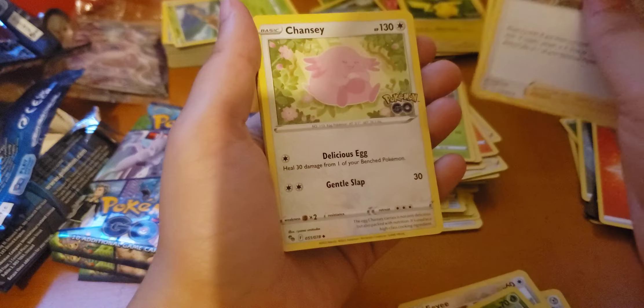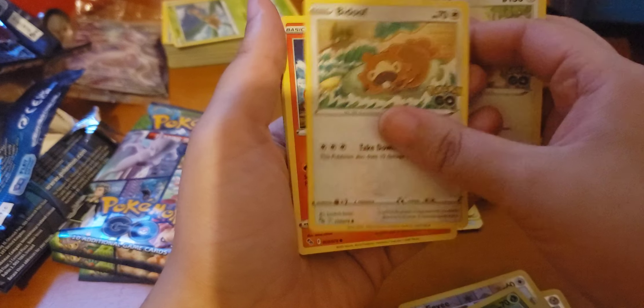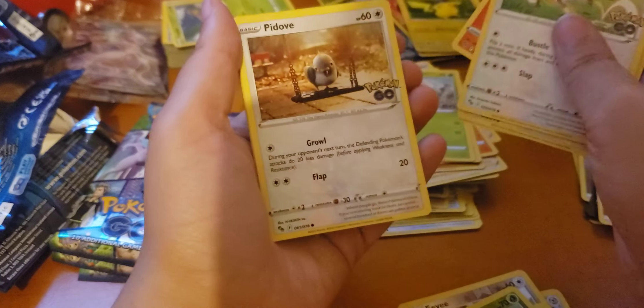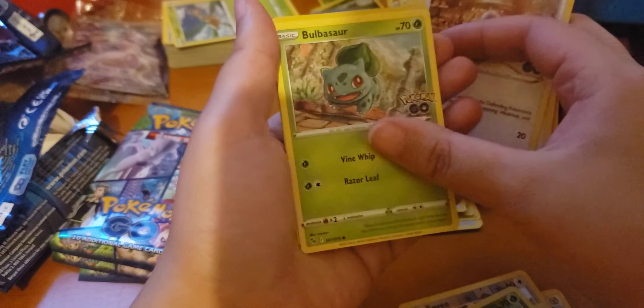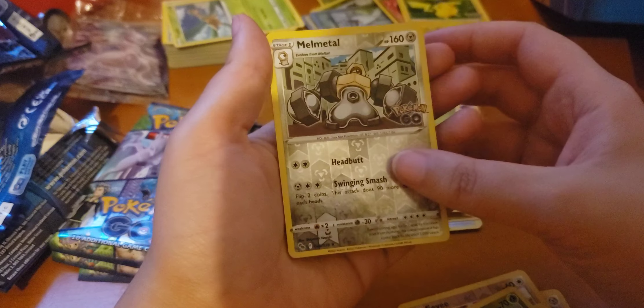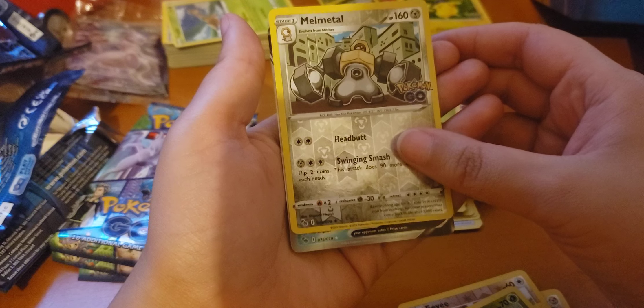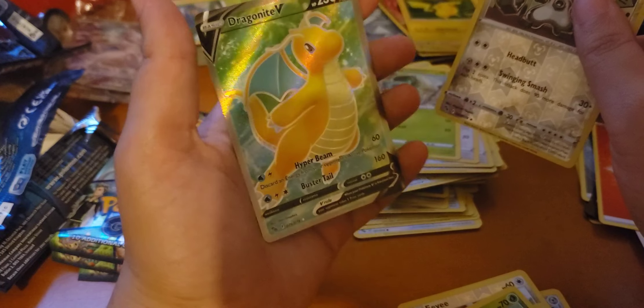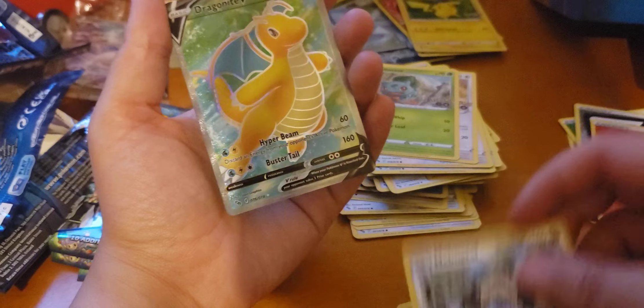Ivysaur, Trainer, Chansey, Pidgey, Charmander, Aipom, Pidove, Bulbasaur, Melmetal — ooh, what's this — ooh, another Dragonite V. I already have this card but still a good card to have.